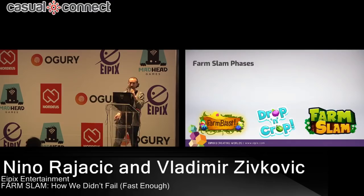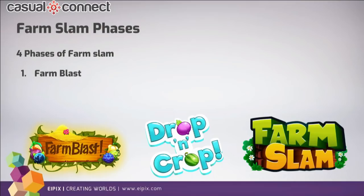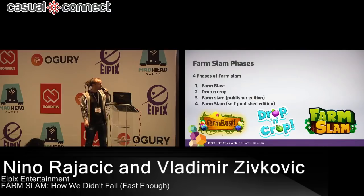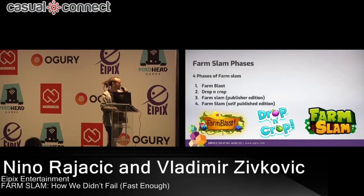FarmSlam, during its development cycles, went through four main phases. The first phase was called Farm Blast, second phase a mouthful called Drop and Crop, third phase was called FarmSlam Publisher Edition, and last but not least, FarmSlam Self-Published Edition. Each phase has many good and bad decisions in design, but we're going to focus on the worst of the bad decisions here so we can learn something from our failures.